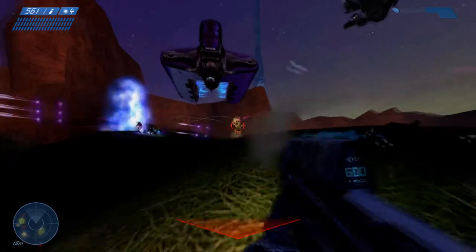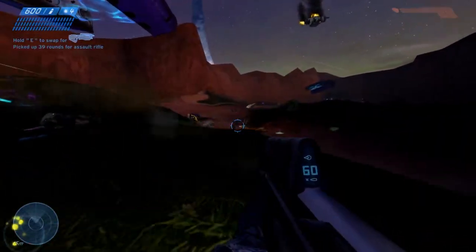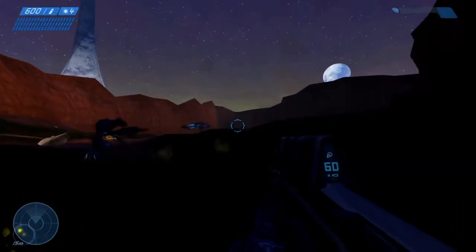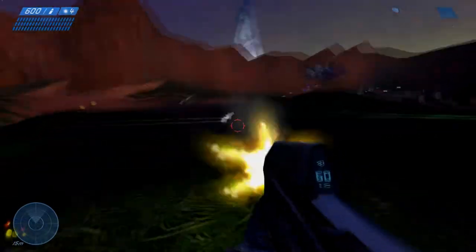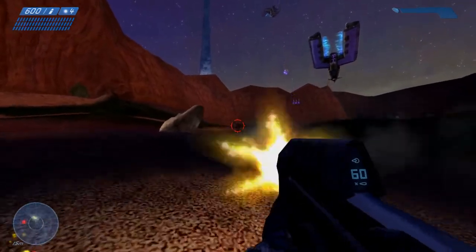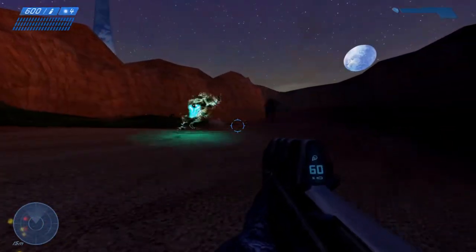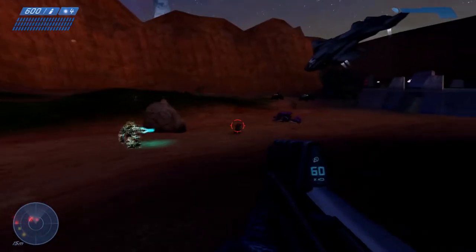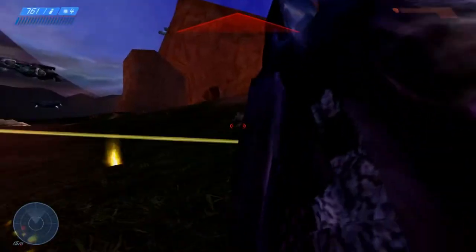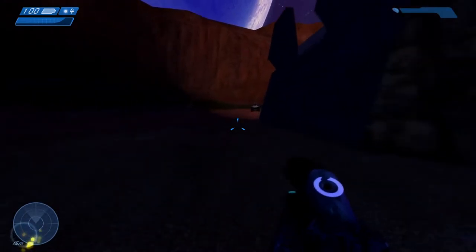Oh that was unlimited ammo. I'm gonna try to get to the other side of the map. Apparently if I get into a Warthog my allies will pop in. Oh this thing - let me get into a Warthog and show the teammates. Get inside.